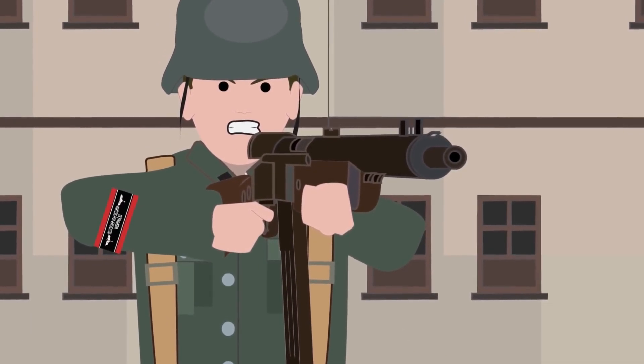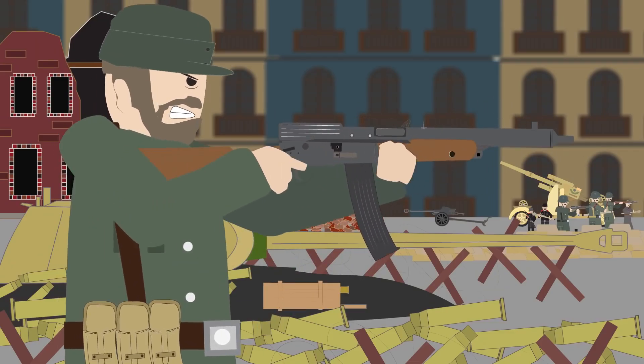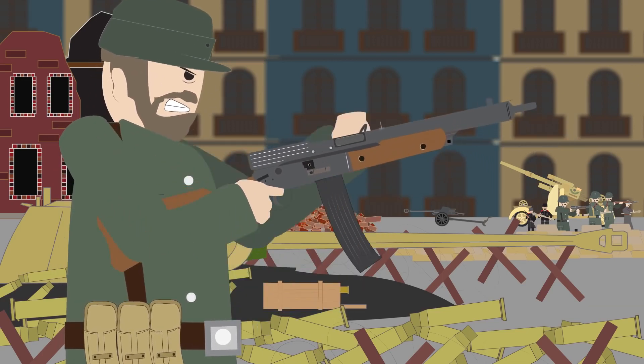The Volksturmgewehr was held together with simple bolts and rivets. While this made the firearm somewhat more rugged, it meant that it could not be easily disassembled for maintenance. So if there were any issues with the gun, it was often thrown away and replaced.